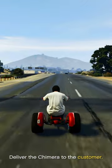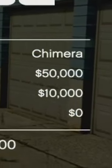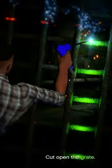Just drive to the destination on your minimap and boom, super easy $50,000 made in less than 10 minutes. Just try not to crash because you may miss out on some of the profit for doing so. So if you needed some quick money, then this is a great method.